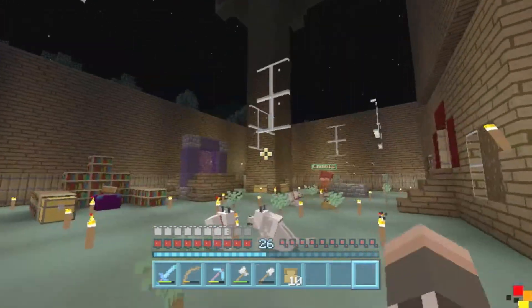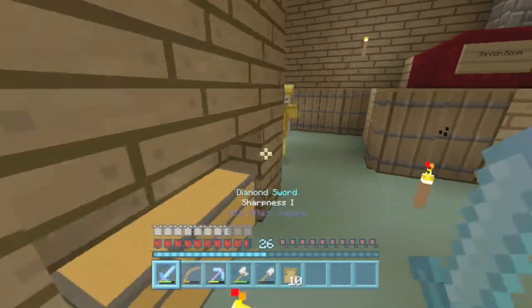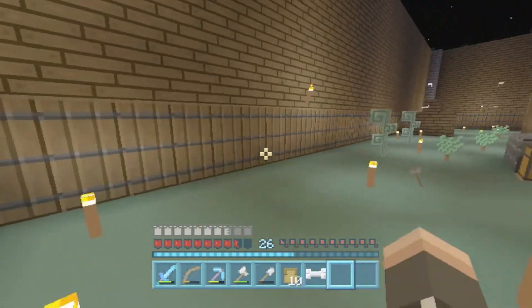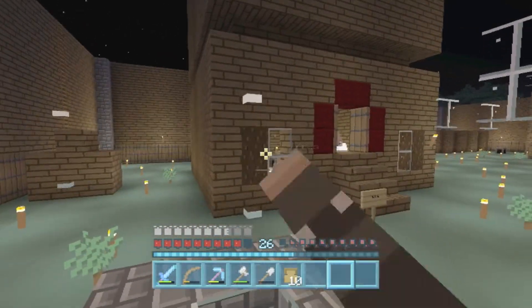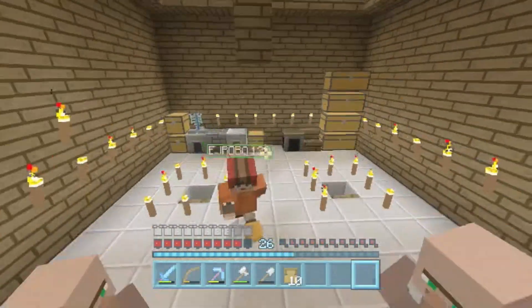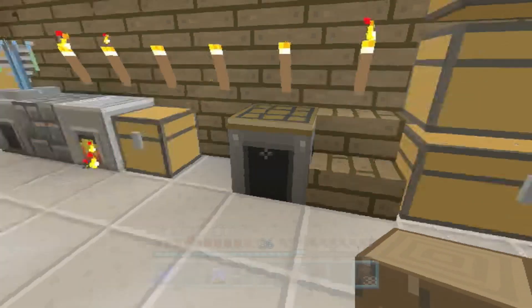I kind of want to get rid of these glass panes because they're in the way of the trees growing. They look a bit naff now. Do you want to do that and I'll put arms on Matilda? God, the villagers — I just can't get out the door because of them, move out the way!